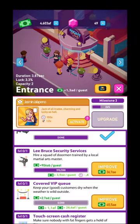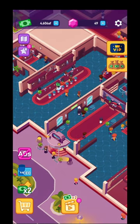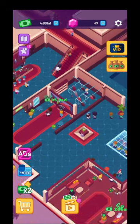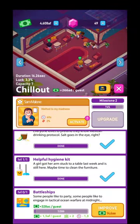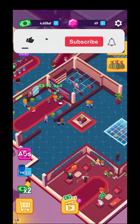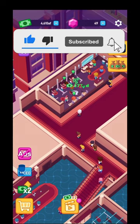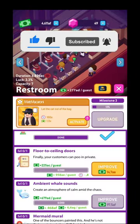You're going to have the entrance, you're going to be able to place some managers there, they're going to be able to activate some buffs and you're going to get more and more income. You're going to charge customers when they enter your club, you're going to charge them at the bar, at the wardrobe, at the chill out place, and even when they go to the restroom. Definitely an interesting thing.